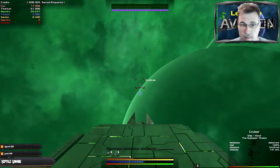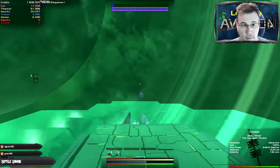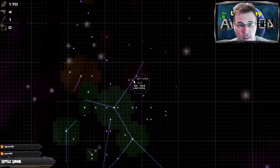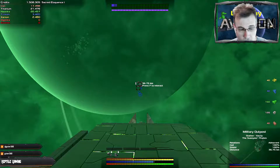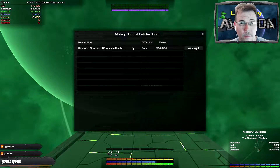We've got a cruiser coming to us at 640 Omicron — he's quite powerful. So I think what we were going to do is attempt to find a mission, and I don't think that we're strong enough to fight this at the military outpost.